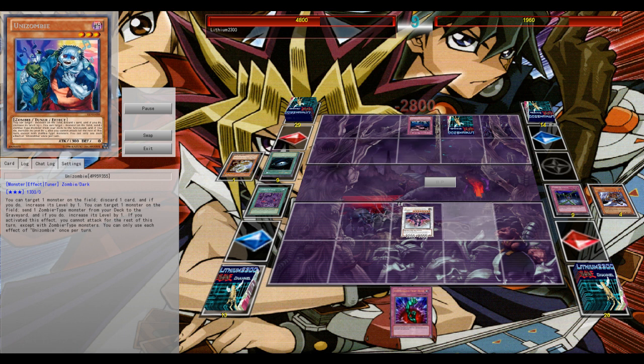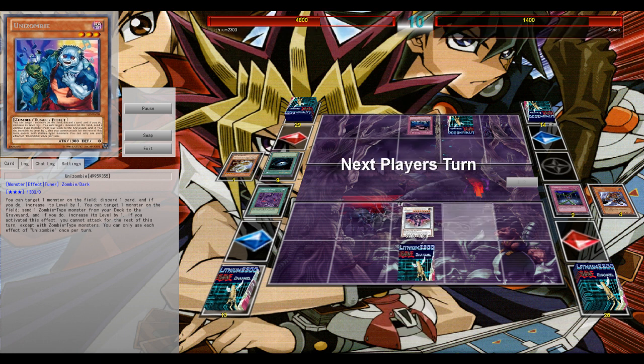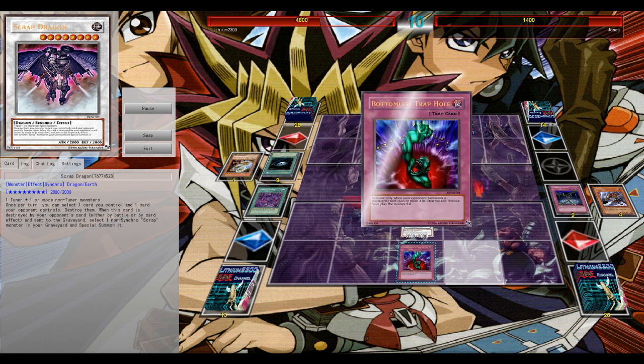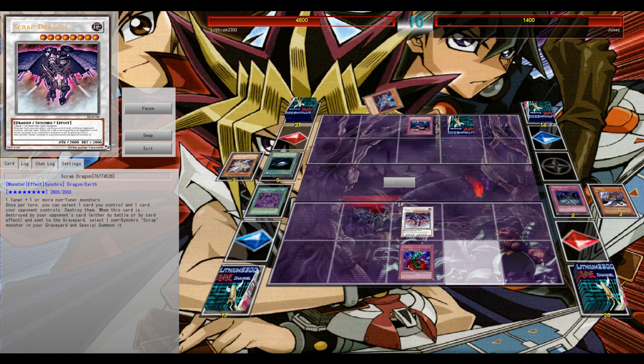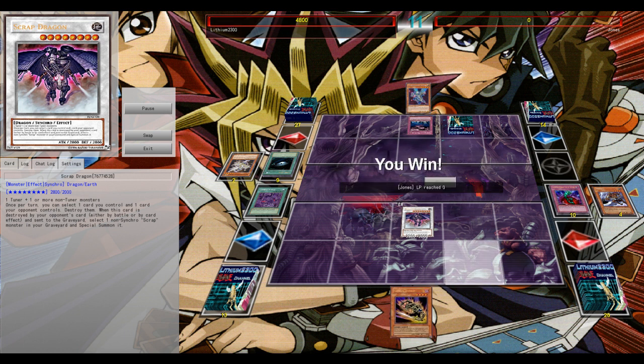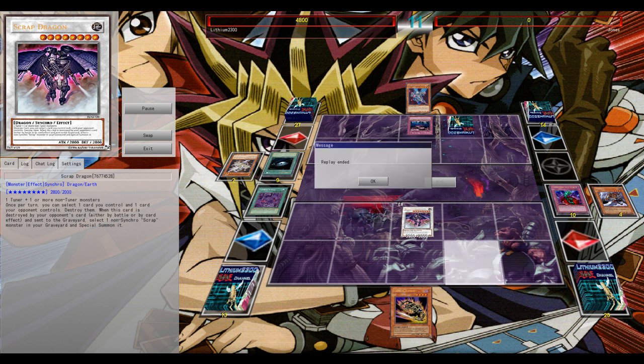I had to pop his Soul Drain, because I have a Mizuki in the grave — to Special Summon my Unizombie and set up more plays. Thanks to Zombie World I can reborn my Scrad Dragon and set the Bottomless Trap Hole. So it's all in all a very good setup. There's this Dainab, but it's too late — going to Bottomless that. His back row is a Breakthrough Skill, so I can nicely attack for game. Very good duel, GG.